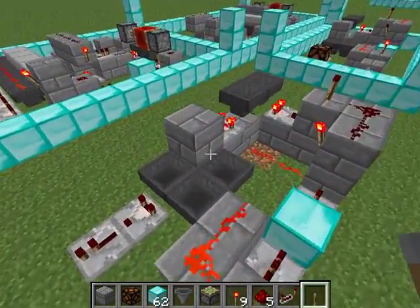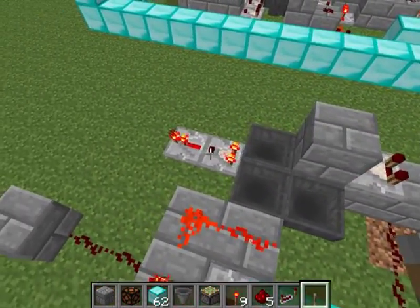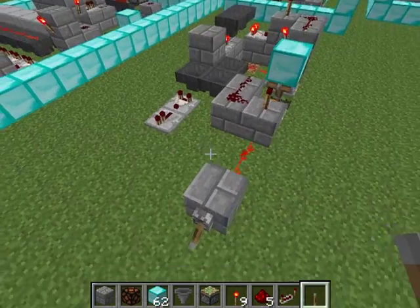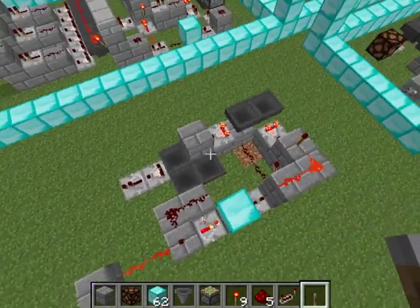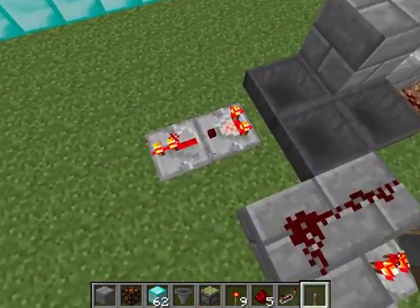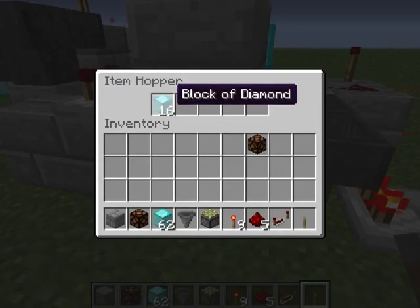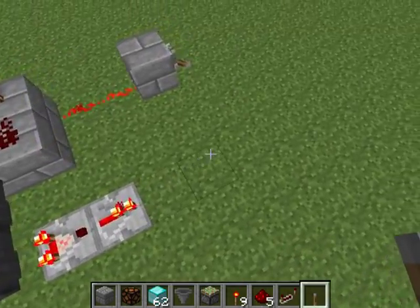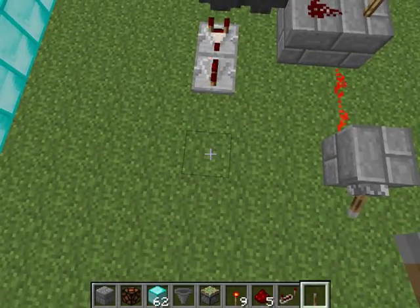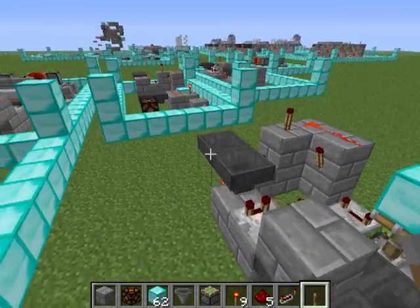Now we provide the signal, it counts — halfway done — and there's the signal. As you saw, it's the same as the signal we put in. If we provide an extremely long one — that's halfway — and now here it goes again. As you can see it does this even though it's still counting. The length of the pulse that comes in is still going to be the length of the pulse that comes out, offset by the delay.